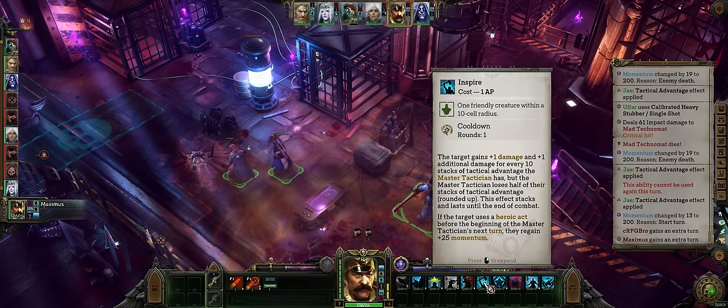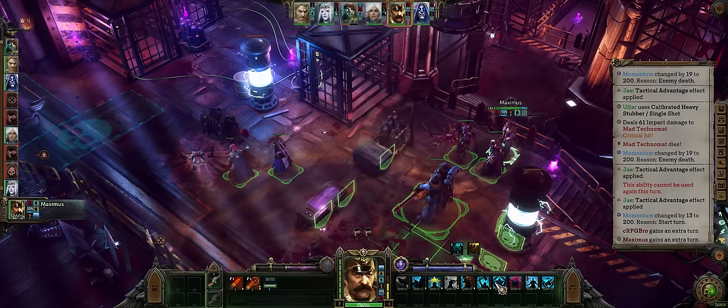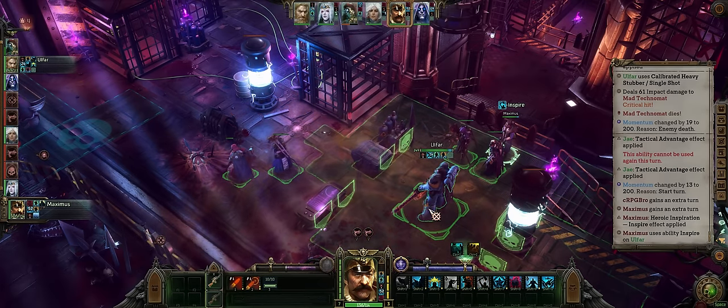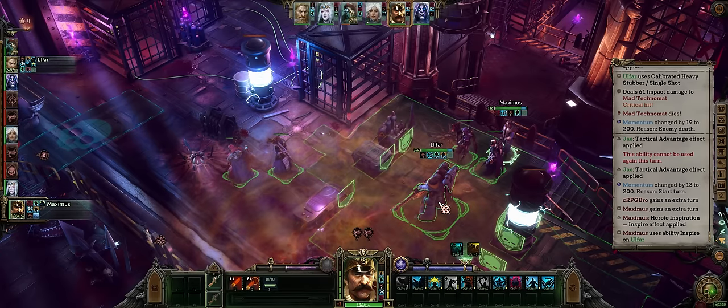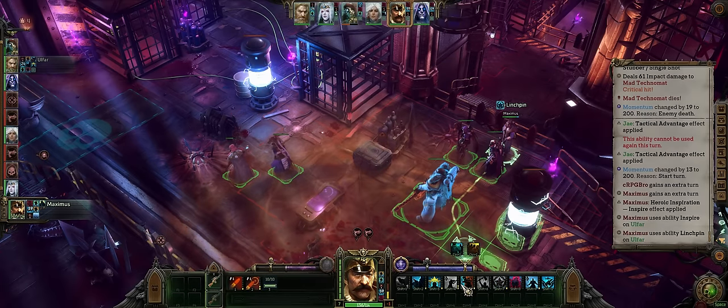Ideally Inspire, because you already generated a lot of tactical advantage for them by killing enemies. This will provide an absurd amount of extra damage, which is amazing for bursts because the more flat damage, the more damage you're adding per burst shot. Also Linchpin for more resolve.